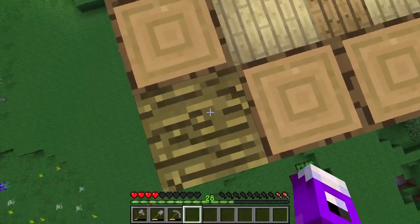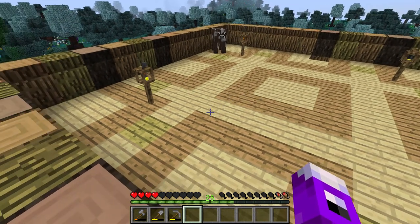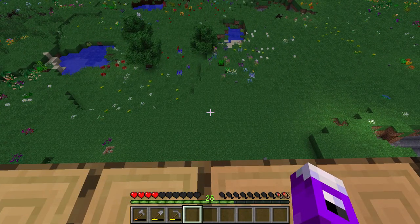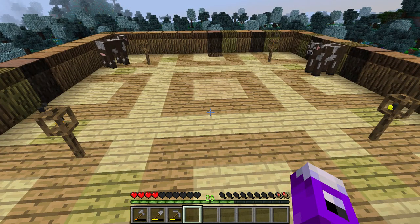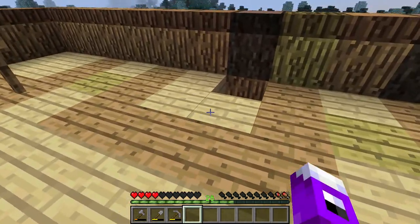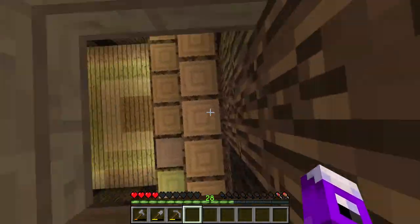Mulberry is a bit unique in the fact that it has bark on the top. But other than that, I think it's come out pretty well. I intend on using this upper area as our kind of animal pen to keep our guys safe from all the nasty critters that spawn down there. The walls up here are about 14 blocks across.